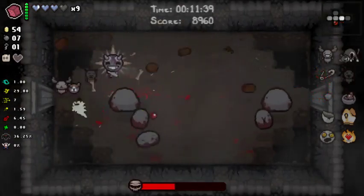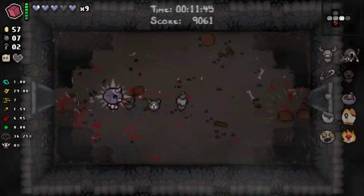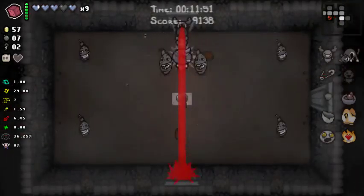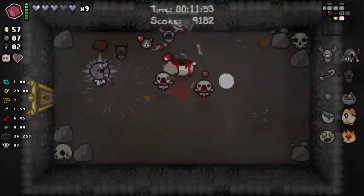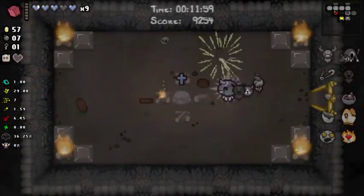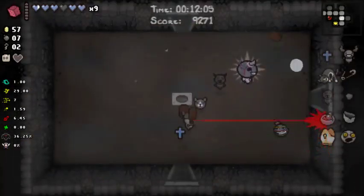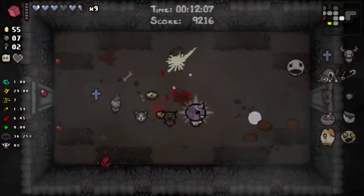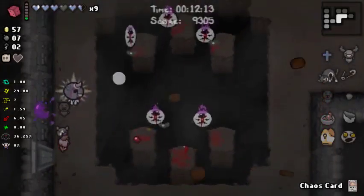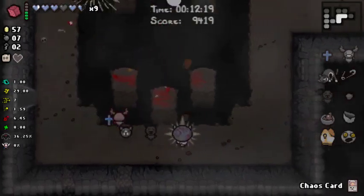We get more soul hearts then we can use — hey, speaking of more soul hearts, we can maybe go in the curse room after we do some stuff. Let's try down here first. Thank goodness, we got that Pyramid. You are definitely getting rerolled — into a Relic? We are getting normal soul hearts. Chaos — oh man, if only we could go to Hush with this, that would just be ridiculous.